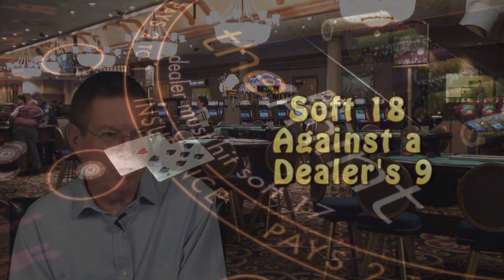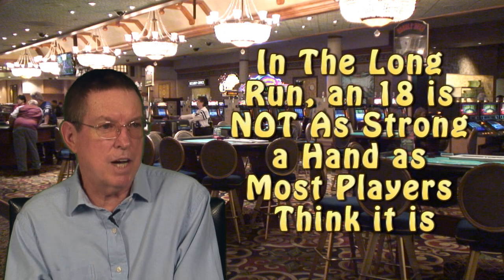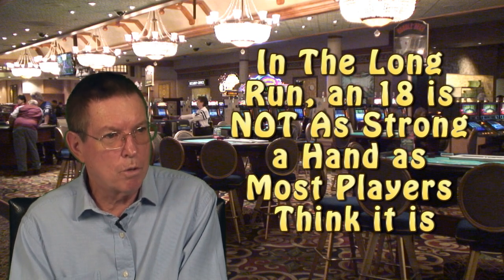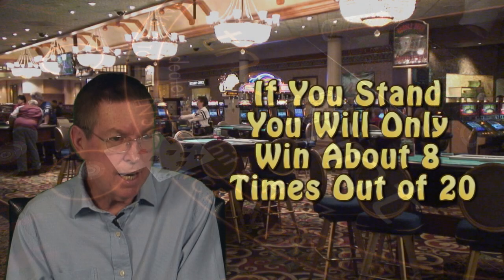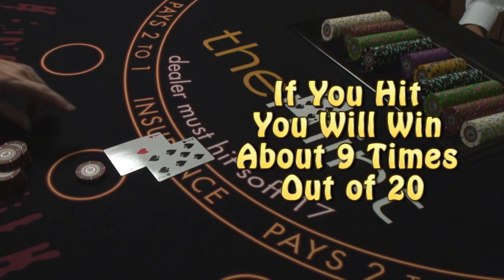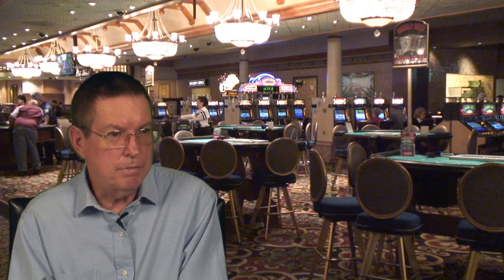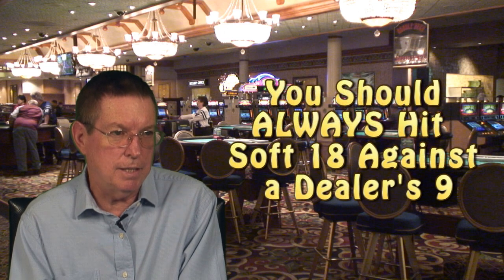The last non-intuitive hand is a soft 18 against a dealer's 9. Most players think that if they've got an 18, they're almost surely going to win the hand. But in the long run, you're going to end up losing more money than winning. However, because you've got an ace in your hand with a soft 18, you have some flexibility. If you stand on that soft 18, you're going to win about 8 times out of 20. If you hit, you're going to win 9 out of 20 hands. Obviously it's better if you win 9 times, which is why basic strategy says you should always hit soft 18 against the 9.